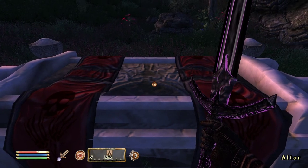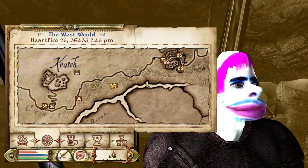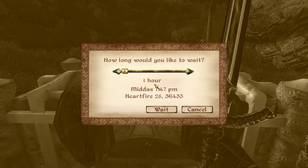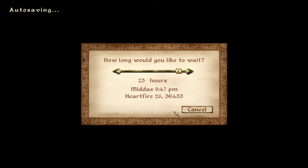I was looking all over the internet and it was so annoying because I couldn't find it. What they say is if there's no light on the chest, you wait. So we're just going to keep waiting until there's light. It says right here: for the correct date, namely the Shade of Revenant.